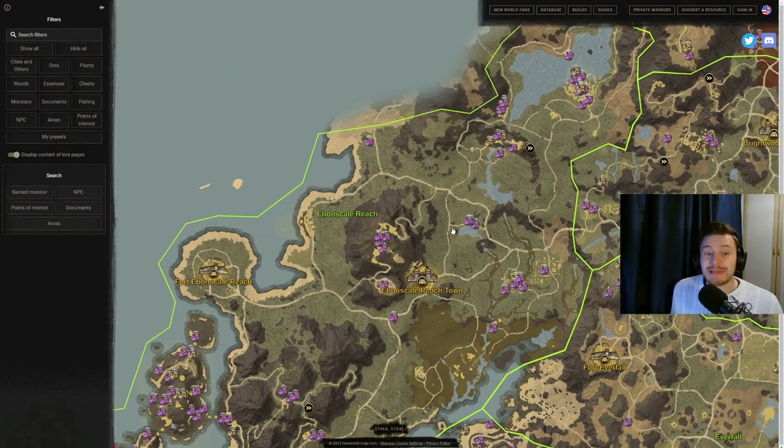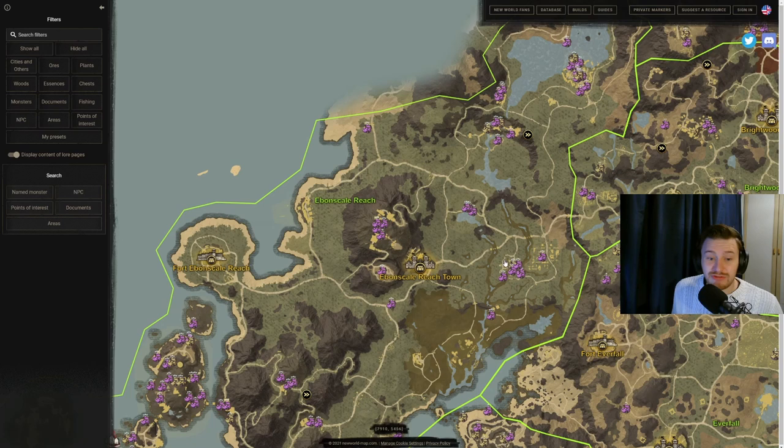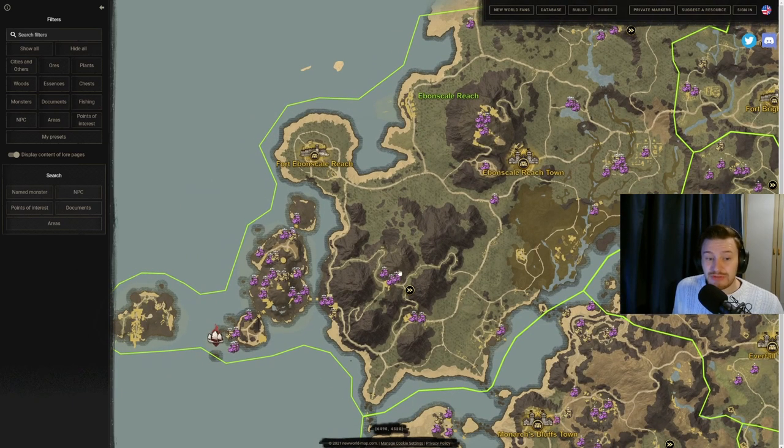Ebonscale Reach has a ton of chests but you need to be higher level — this zone is recommended 51 to 60 plus, so bear that in mind. Start at the top, go down to the massive concentration, then the area with a ton just below. Personally I skip the random one off to the left and go straight down to those two, over to the right of the map, grab all of those, swing back through just above the settlement, then run straight down into the caves in the mountain area, grab those across to and including the elite zone chests, which have very good drops.